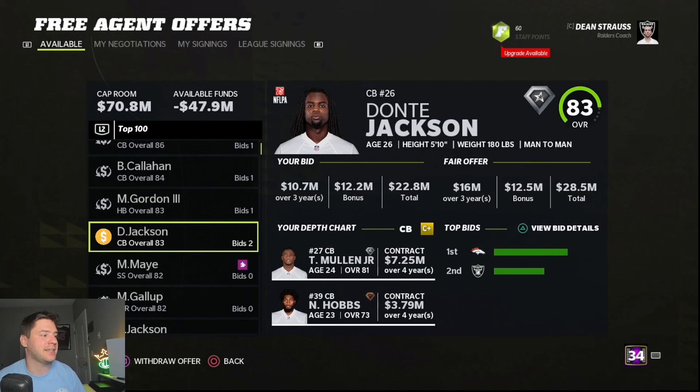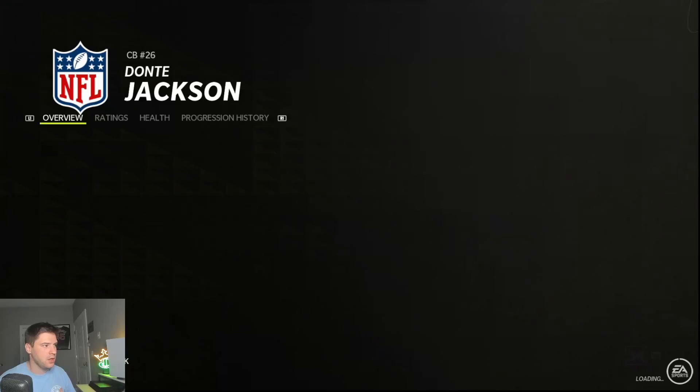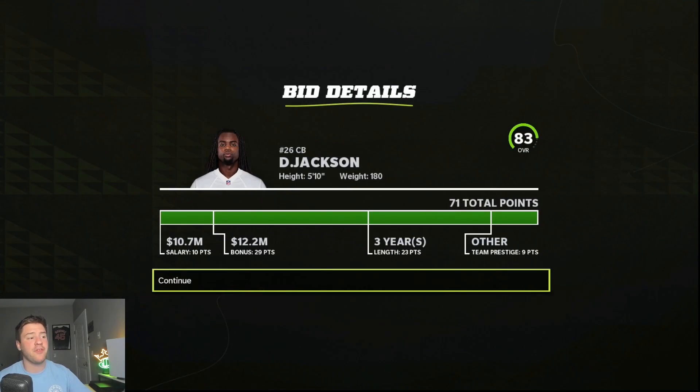Dante Jackson actually didn't accept his offer — I was curious what's going on there. We have $70 million cap ready to go, and the Broncos came up with a competitive offer. My initial offer to Dante Jackson was three years, $3.6 million salary, $4 million signing bonus — a total of $22.8 million — and this offer is exactly 71 points. Looking at his interest breakdown: he does not like the salary at only 10 points — we're looking for between 20 and 30 there. The bonus is great at 29 points, and length at 23 points is perfect.